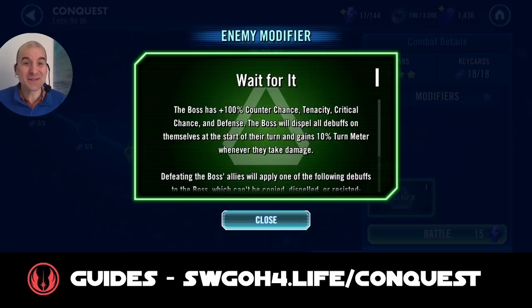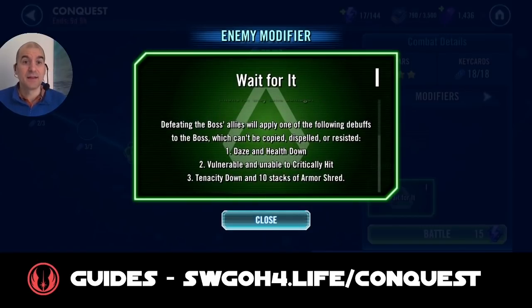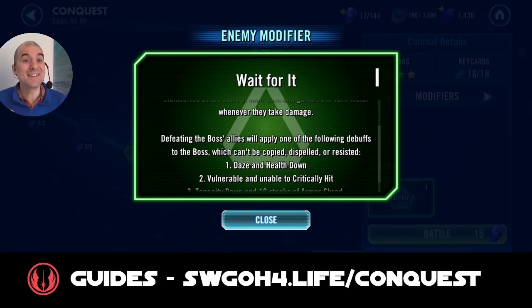Looking at the modifiers for the enemy: the boss will get 100% counter chance, 100% tenacity, and 100% critical chance and defense. So Rey will start very tanky, counter attacking every time, with high tenacity — she'll be quite juiced up to begin with. However, whenever you defeat one of her allies, Rey will start getting debuffs on her and become less tanky and less challenging. That said, you want to take her out early in the battle, because if you leave her to last you have nobody to remove turn meter from.